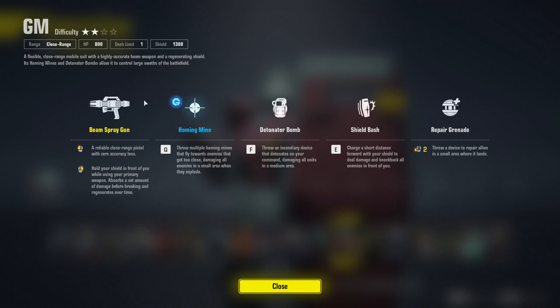That sounds extremely overrated. A reliable close-range pistol with zero — WHAT?! It's saying the beam spray gun has zero accuracy loss. This is one of the most inaccurate, useless weapons in all of Gundam, if not the most inaccurately useless weapon.